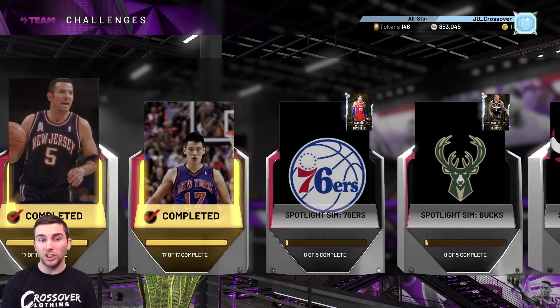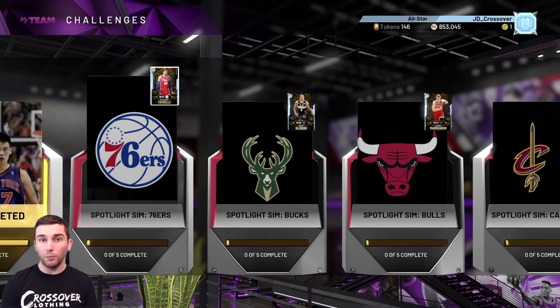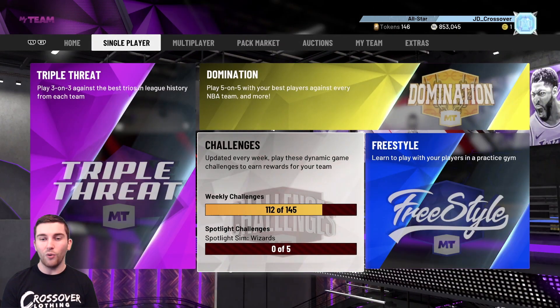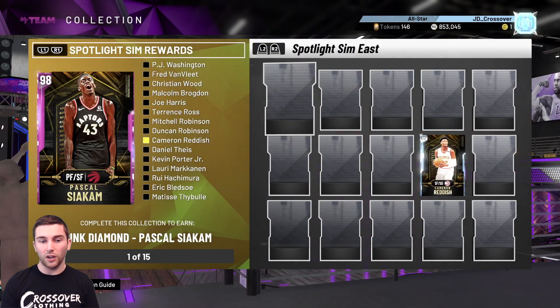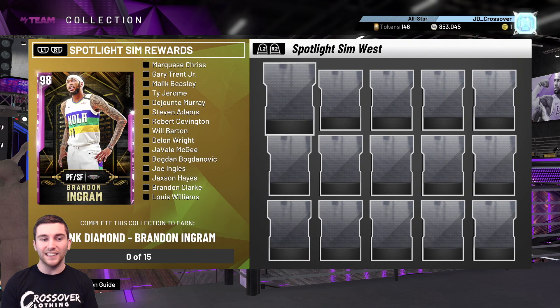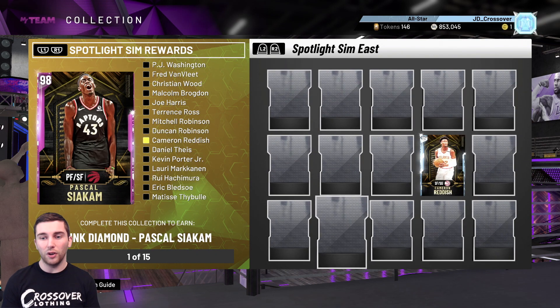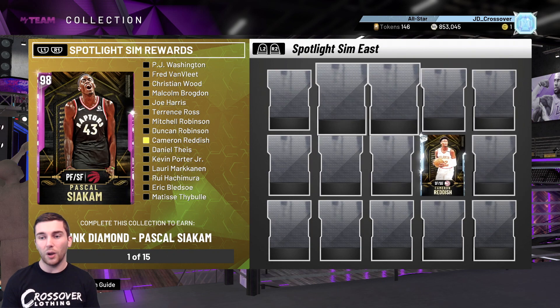For a top five list, my picks would be: Cam Reddish, Kevin Porter Jr, Malcolm Brogdon, Brandon Clark, and Jackson Hayes. You can argue for others - even Bledsoe is very good, which shows how well 2K did with this set. If you complete all of them, you get two pink diamonds, which are good but not elite. At the very end you get a galaxy opal James Harden with Hall of Fame Clamps, which you know will be incredible offensively - definitely worth completing. I don't plan to do it all at once, but getting a free extra galaxy opal is definitely not something to complain about.